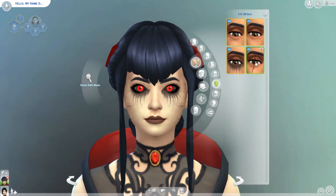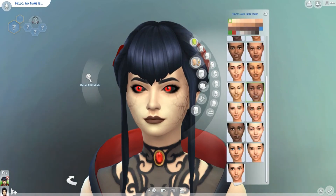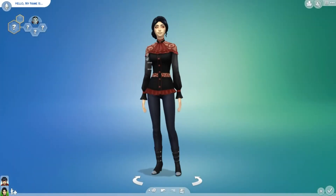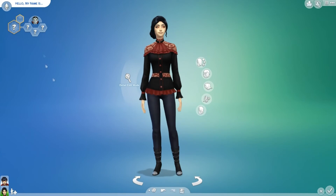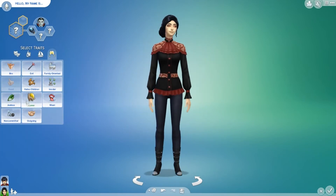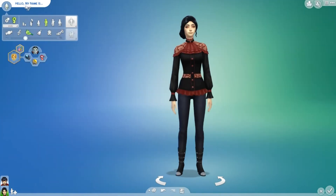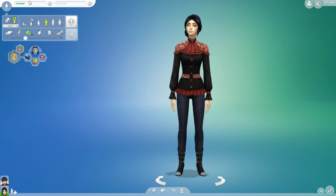I gave her the loner, mean, and kleptomaniac traits, and I made her aspiration the master vampire. And then, as I said, I named her. So I hope you enjoyed this quick Create-A-Sim of Countess Ebony Fallen. I'll see you in the next video — thank you so much for watching. Bye!